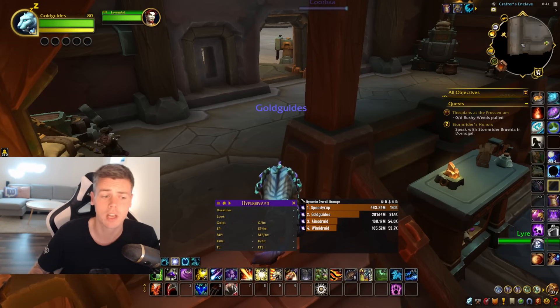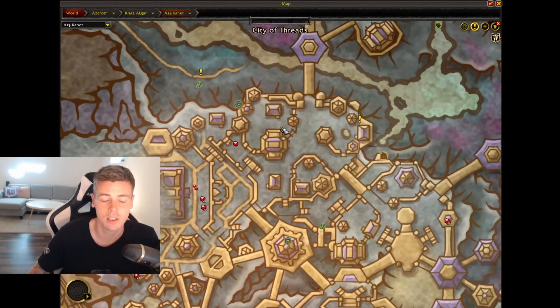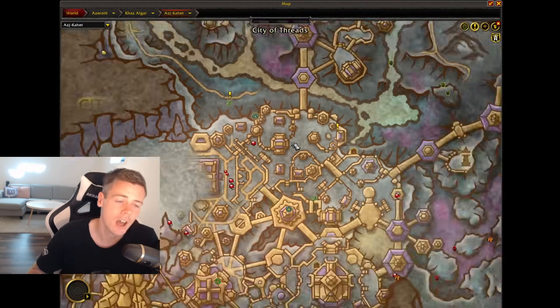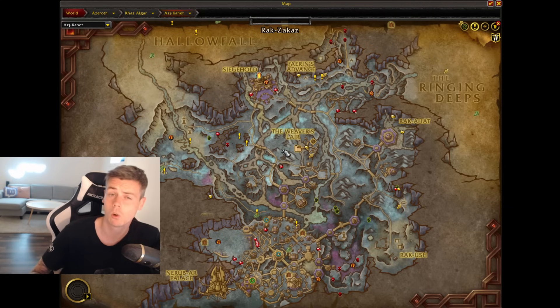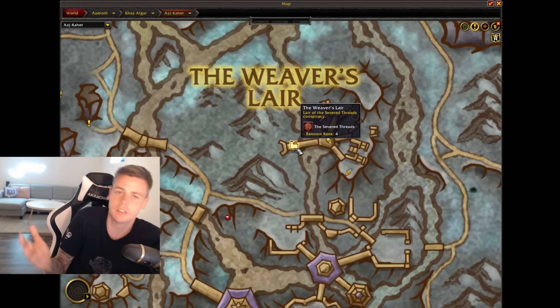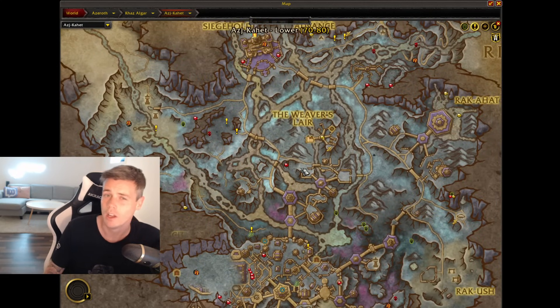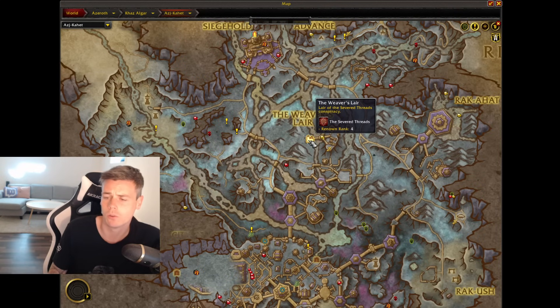For tailoring specifically, you go to the tailoring goods vendor in Ascahet, located above this building down in the city of Treads. As for getting the Kej currency, it's relatively simple on your main character. As long as you're level 80 and have reached at least Renown 3 with the Weaver's Lair faction, you go to the quartermaster, talk to her, and she'll give you a bunch of this currency — enough to purchase the plus 10 knowledge point items. You can also do side quests in the zone for more currency, but reaching Renown 3 or 4 and talking to the quartermaster is enough.